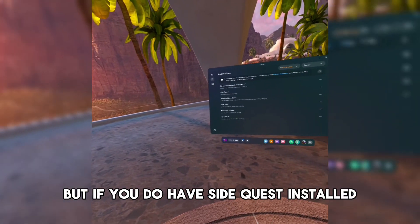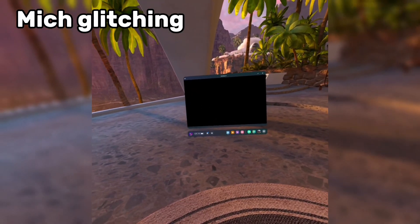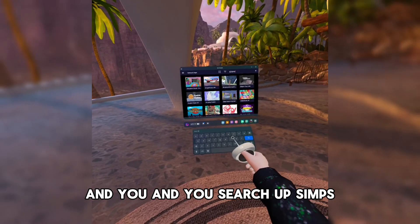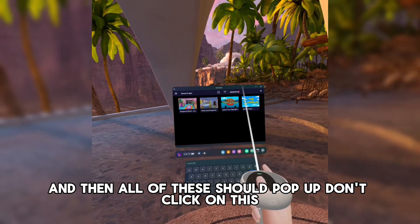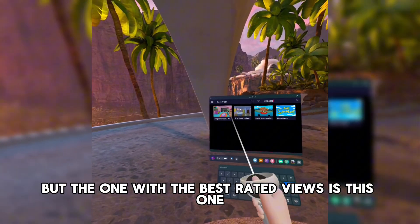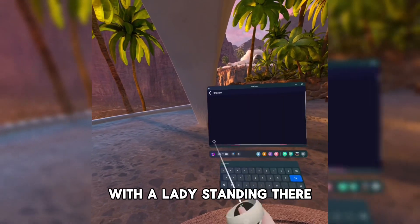But if you do have SideQuest installed, here's how to do it. On your Quest, you search up 'Simps' and then all of these should pop up. Don't click on this one — you can click on that one, or that one, or that one, but the one with the best rated views is this one.